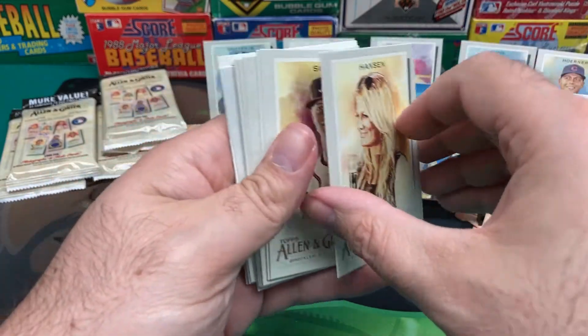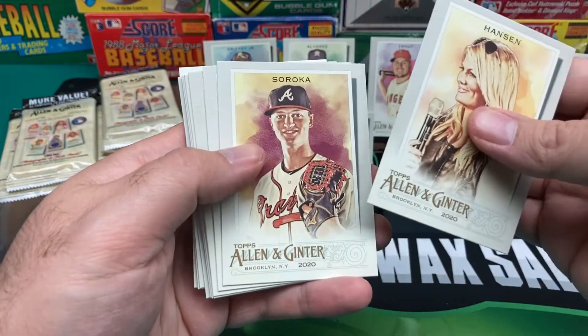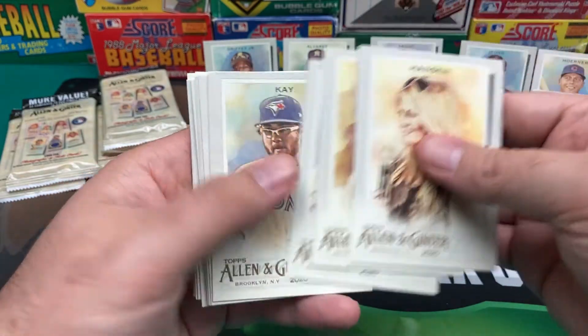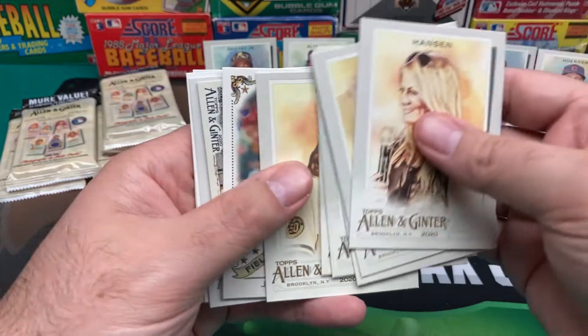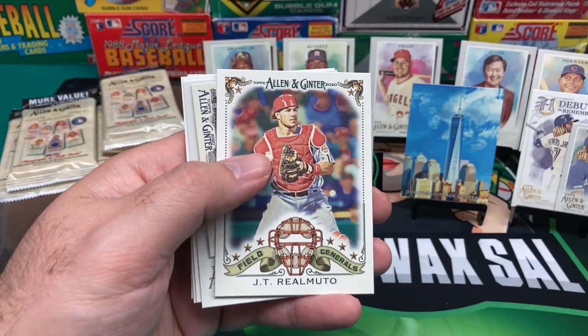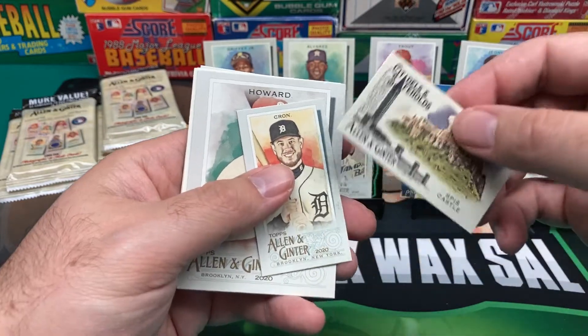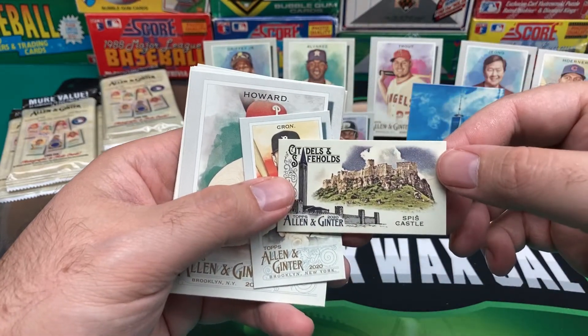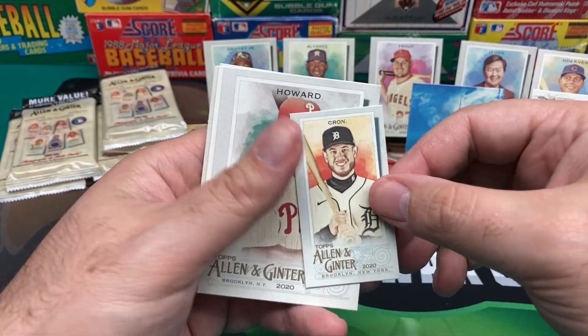We got Hanson — Courtney Hanson, television host, never heard of her. Mike Soroka, Charlie Blackmon, Kay, Tatis Jr., Hayter, JT Realmuto, Field General. We got a couple of minis here — Citadels and Safehold, Spitz Castle. Then we got Kron, Ryan Howard. We got Platinum — Jackie Bradley Jr., Arenado, and Perez.